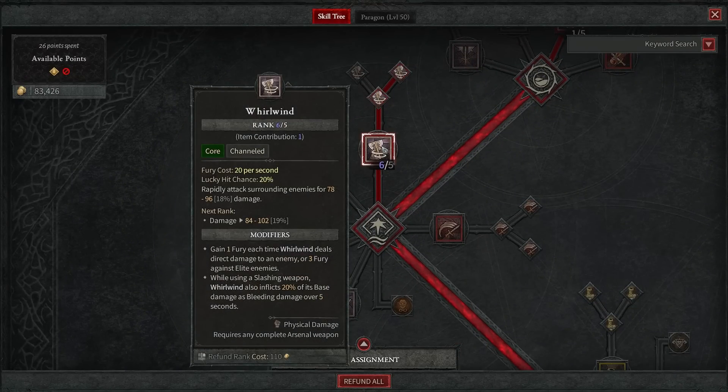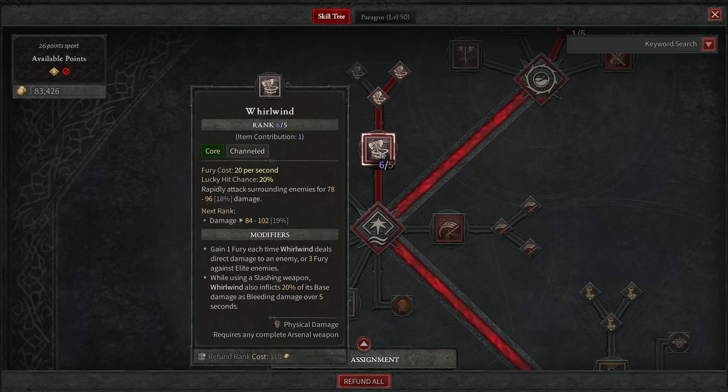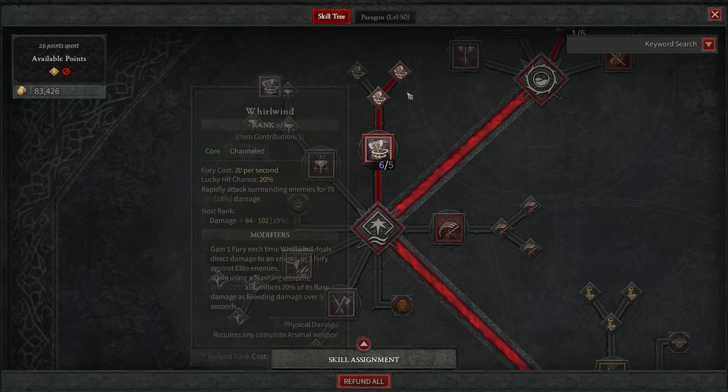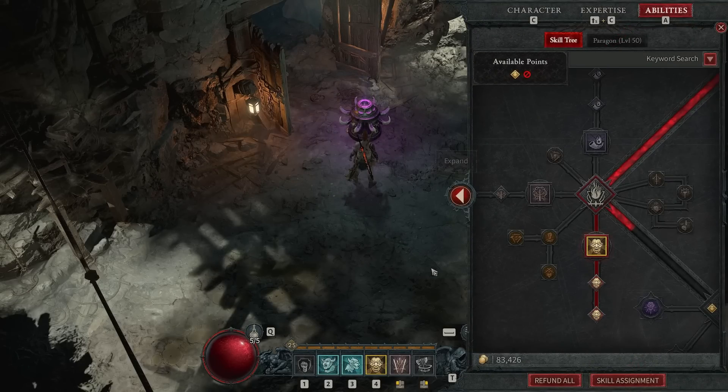We have six levels in Whirlwind, so one of our pieces of gear is improving Whirlwind beyond what is normally possible. We also have Enhanced Whirlwind — gain one fury each time Whirlwind deals direct damage to an enemy, three fury against elites. So if we're fighting two elites together, that's six fury every time we deal damage, which is more than enough to actually fuel the Whirlwind to continue. And then while using a slashing weapon, Whirlwind also inflicts 20% of its base damage as bleed.